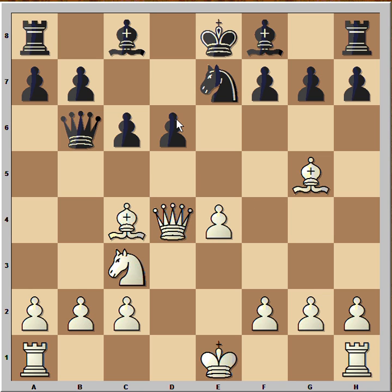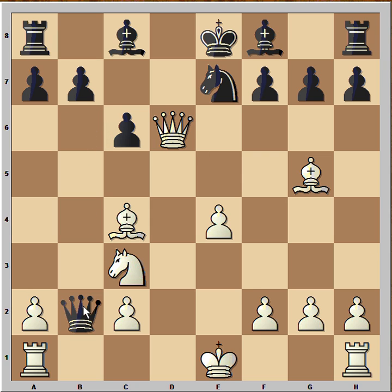If white takes on d6, then black takes on b2, forking knight and rook. If queen takes on b6, black is not standing that bad. So what to do — what would you play in this position? White was very brave and captured on d6. Black captured on b2. Which one would you save, rook or knight? The best move is rook to d1, and that was played in the game.